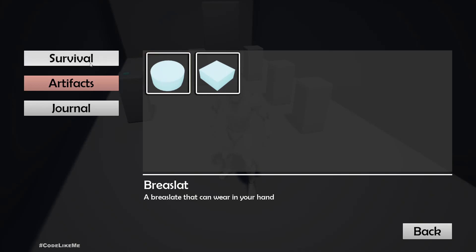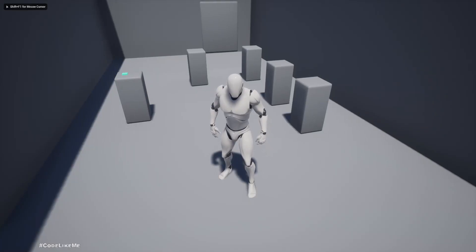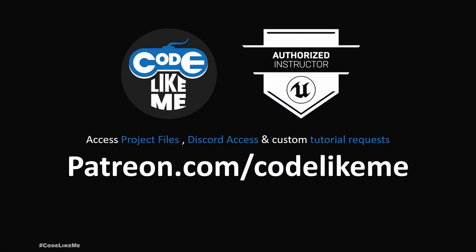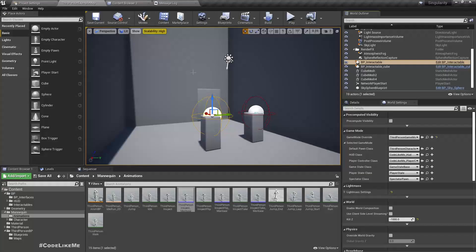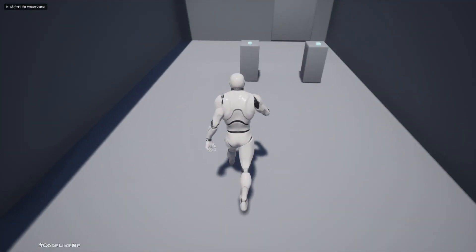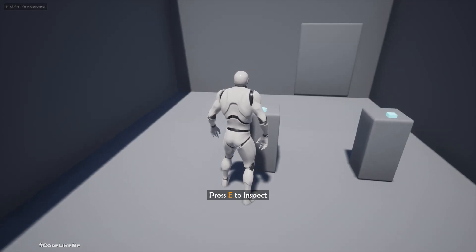If I open the inventory, we can see the survival items — this stone and this health pack. If I select artifacts I can see the artifacts, and when I select each one I can see the description of each item. This episode is sponsored by a generous Patreon — thank you very much for your support.